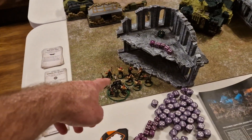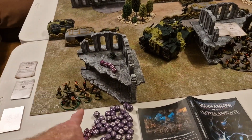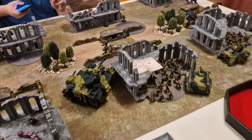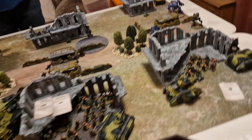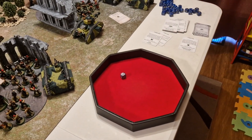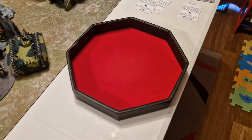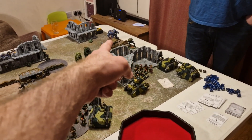The Baneblade shuffles forward and parks on an objective. More troops got out of a tank retrieving data in a new quarter. Scions dropped in to retrieve data in another quarter. Into the shooting phase — starting with the Vanquisher Battle Tank shooting at the Redemptor Dreadnought. The Vanquisher Cannon hits on a three, also wounds, AP minus five and ignores invulnerable saves — rolls 2+6 damage for eight, reduced to seven, plus D3 mortal wounds for three more: ten wounds total on the Dreadnought!